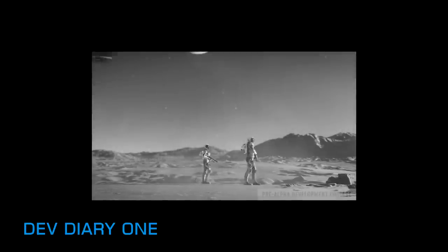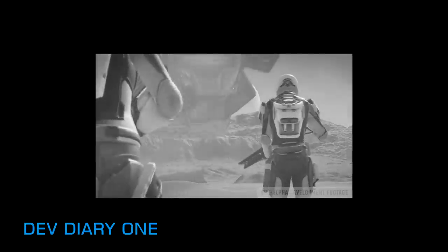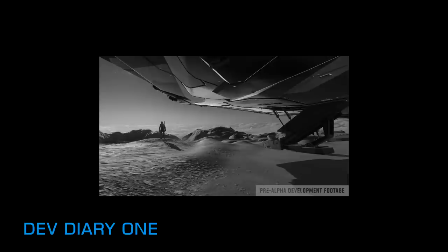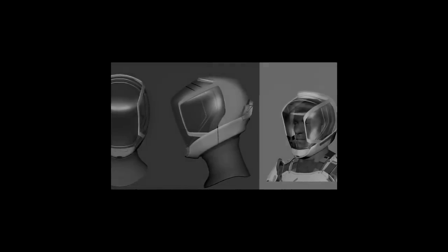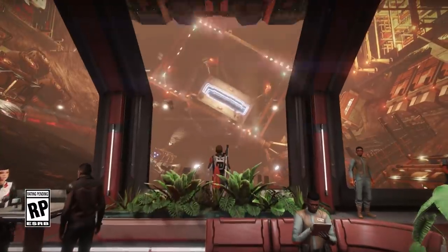I wanted to show something that the community could get excited about and really get behind, and that dev diary 1, for me at least, just wasn't it. Dev diary 2, entitled Choice, utterly blows away dev diary 1 and now, at last, Odyssey has its benchmark big splash moment. What we just witnessed was nothing short of amazing. It's very clear from the opening moments of the video that Frontier also wanted a mic drop moment.